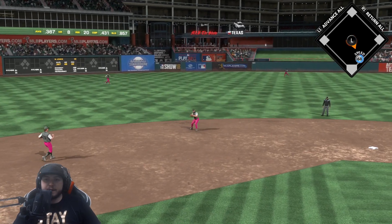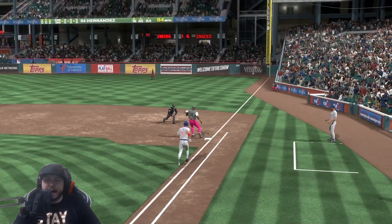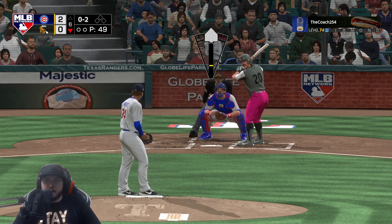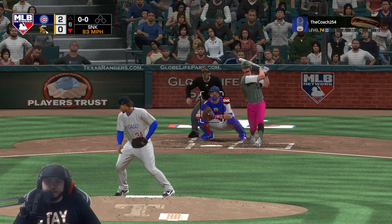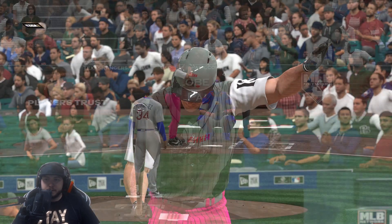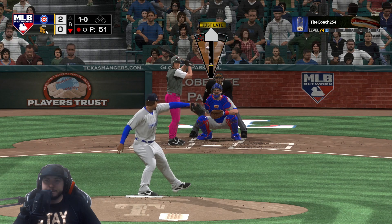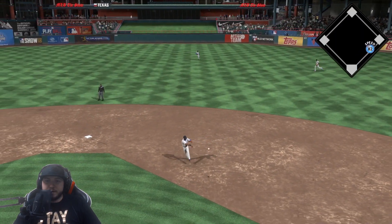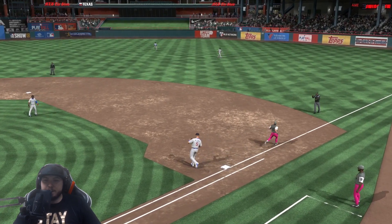Chipper Jones — and Chipper grounds out to Omar Vizquel. We're up two to nothing, thanks to a Mike Trout home run. Now we're gonna attack him middle and in — Mike Schmidt, and he strikes out. Hit this Omar — and Albies has to make the play, he does. 82 speed, thank you.